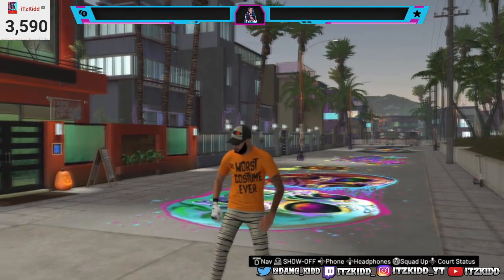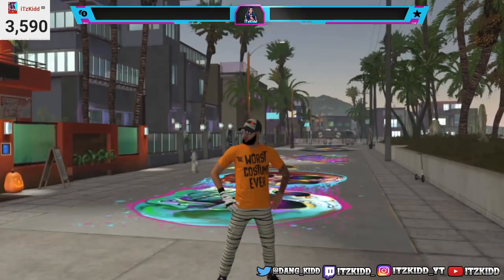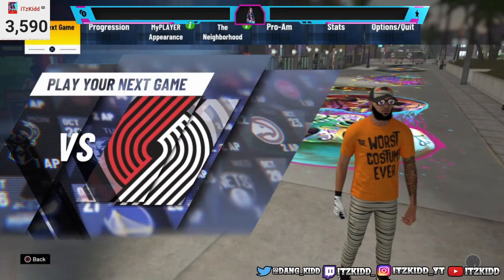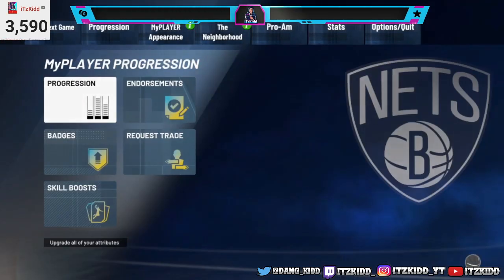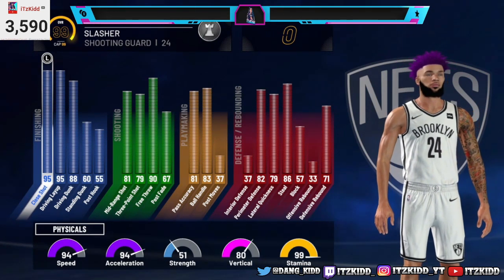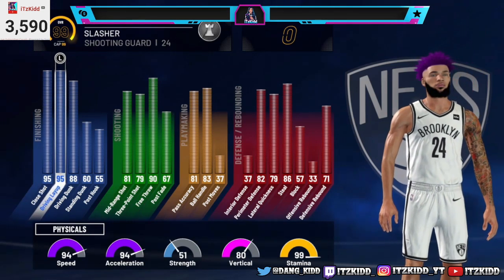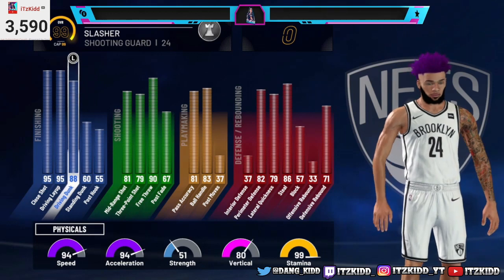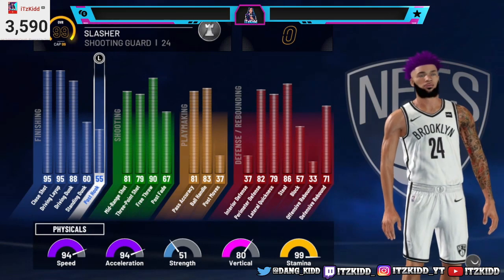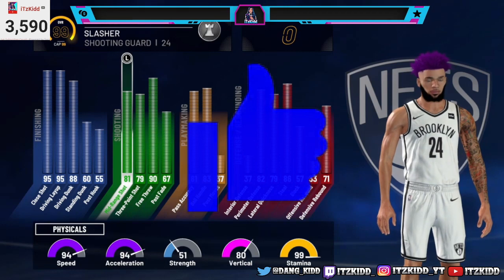What's good YouTube, it's your girl Kid and I'm back with another video. Today I'll be showing you guys my 99 overall slasher build. At 99 overall this build is insane — it was already insane before but now it's just getting ridiculous. Look at these stats: 95 close shot, 95 driving layup, 88 driving dunk, 60 standing dunk, and a 55 post look. I already got the elite contact dunks with this build, and now I got a little extra on there.